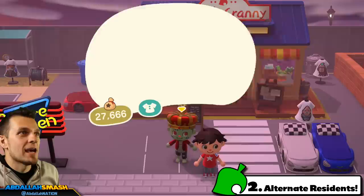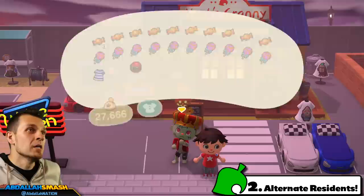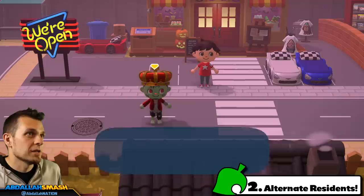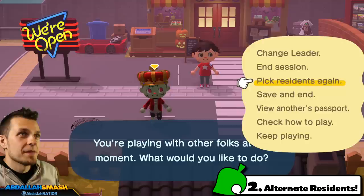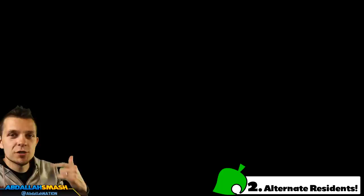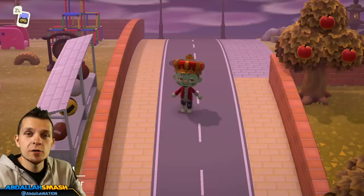Drop it right on the ground, swap leader, grab your different character, grab the candy on the ground, and now you have even more candy. We started with ones all the way across the board, bought one from the shop, and now we have the additional one. You can rinse and repeat that with all of your different villagers. Once you have control of your main character again, press the minus button — not the plus button — go over to pick residents again, and then you can choose whatever resident didn't go shopping for the day. Cycle through all your residents and get so many different candy every single day.